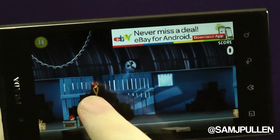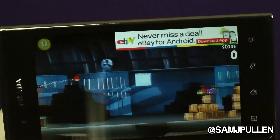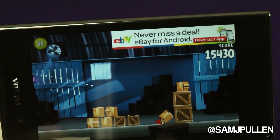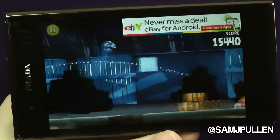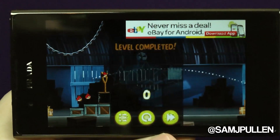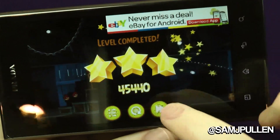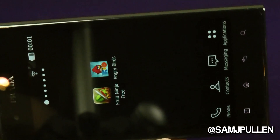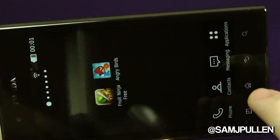These are just quick videos because people want to see how it performs with certain games. You don't want to buy this phone thinking it's sluggish with Angry Birds or wondering what it'll be like with a bigger, high-end game. So we'll jump out of there — it's obviously still running in the background — and now we'll go to Fruit Ninja.